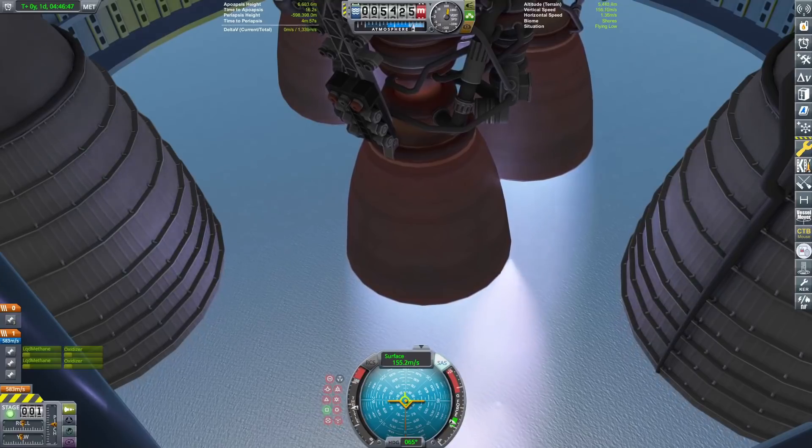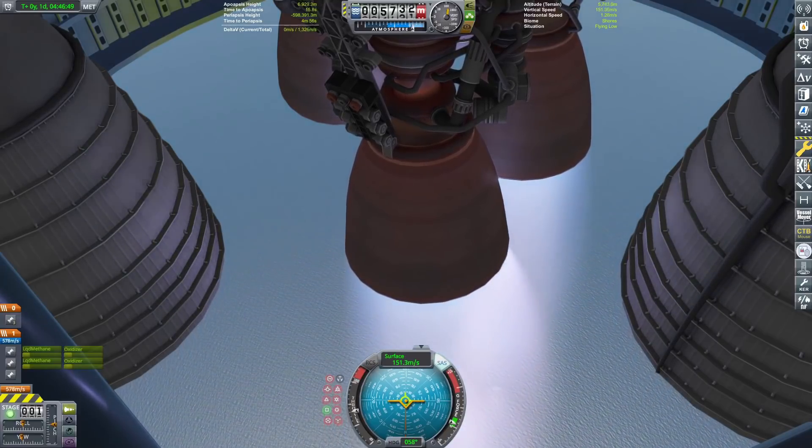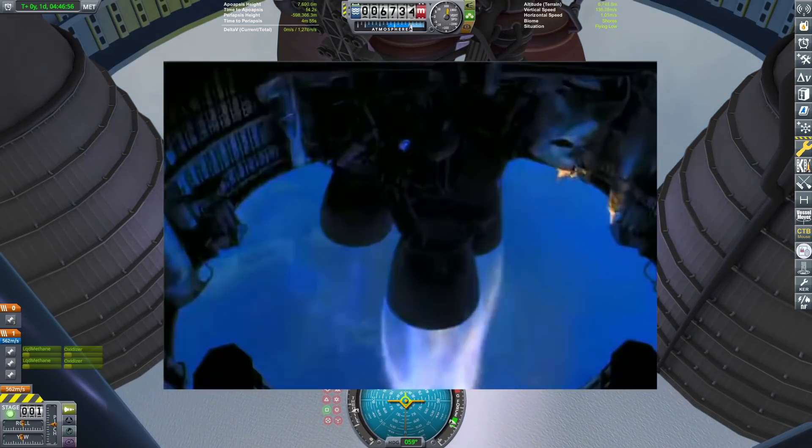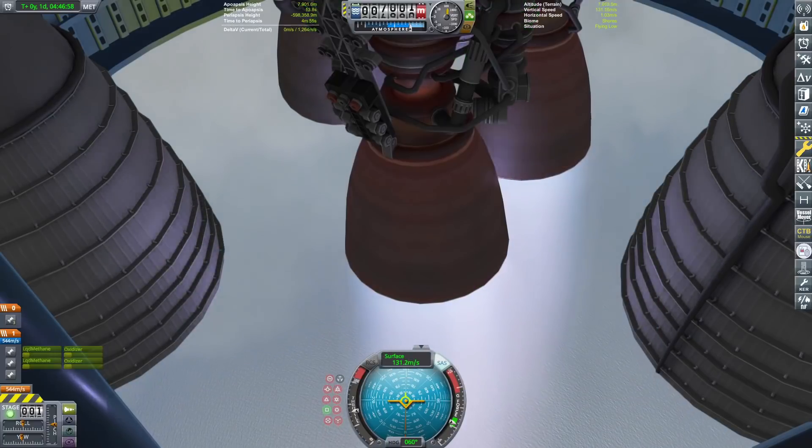Would you look at that — that is so cool! It actually looks almost exactly like real life. In real life it's actually a little more violent; they swivel a little bit more, but that's exactly what happens. The one that turns off will pivot away, and then the other two that stay on have to kind of correct. It's so good. Once you get to nine kilometers I'm gonna turn off the next engine.